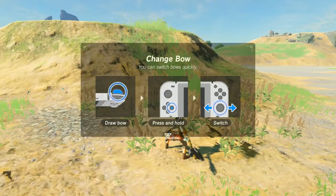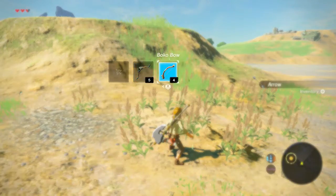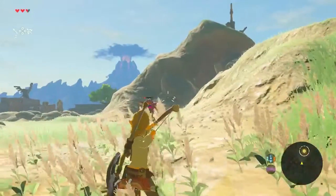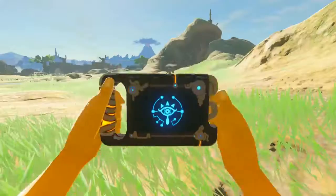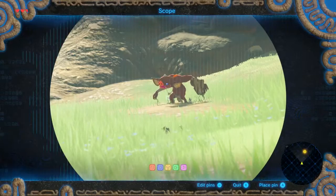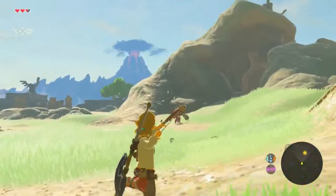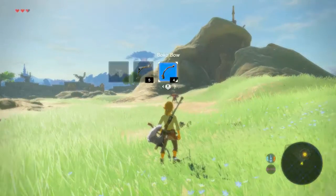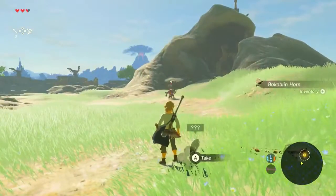To switch the bow, you do it after I draw the bow. So there we go — we have the Bokoblin. Oh, dude saw me. I thought I took care of him. That's not — I did not mean to take out the Sheikah Slate. I meant to try and shoot this guy in the head. Well, that was a bad shot and I'm out of arrows. So let us just sneak up and grab this guy.